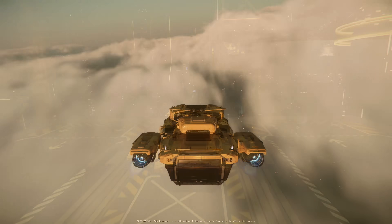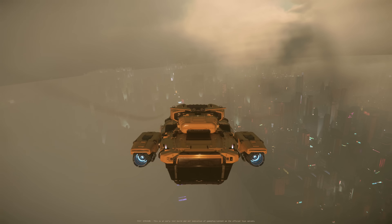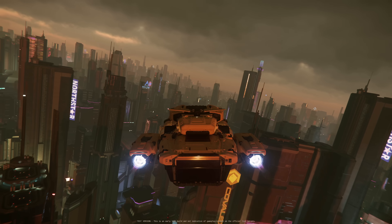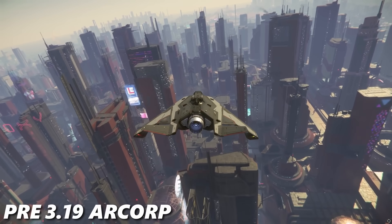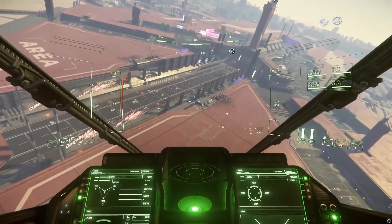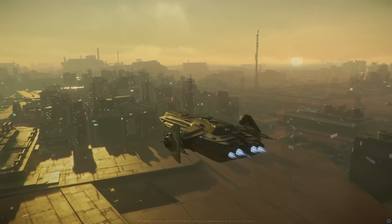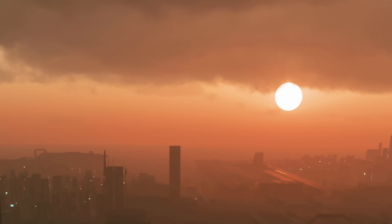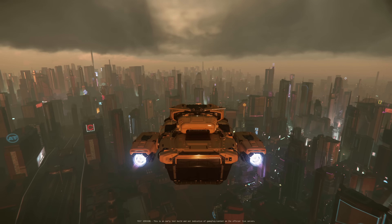Loreville wasn't the only city to get an update. ArcCorp, a giant city planet which first debuted about four years ago, has seen very few updates since its initial reveal. With 3.19, it finally received a massive volumetric cloud layer to the entire planet. The volumetric clouds look very cool and add a ton of atmosphere. It's kind of crazy just how much of a visual improvement these new atmospherics make, but it's a long overdue update for this planet. CIG made one of the most impressive procedurally generated worlds I've ever seen, and then they proceeded to do basically nothing with it for four years. Hopefully ArcCorp will start to get more mission locations and relevance soon. The clouds do look a little funky at times though, with grainy lighting effects in the distance and some chunky animations when seen up close. Plenty of room for refinement, but the initial implementation is hands down a massive upgrade.